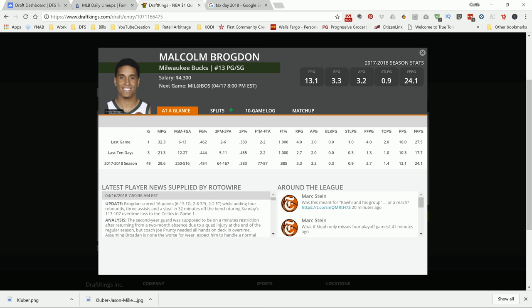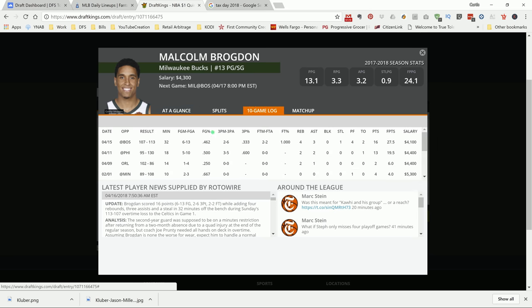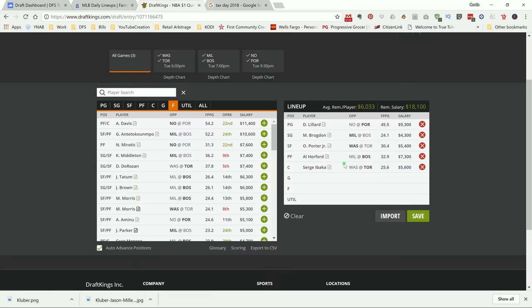This Brogdon kid — he just came back from injury and played 32 minutes in this playoff game. They brought him in easy at the end of the season: 10, 14, 18 minutes, then he played 32 minutes in that Boston game — and it was an overtime game. Chris Milton hit an unbelievable shot at the end of regulation. I retweeted it on my Twitter — it was an insane shot. Malcolm Brogdon is 4.3K. He's going to play 32 minutes in the game. I'd like him to put up 25-plus DraftKings points, which is great value for 4.3K.